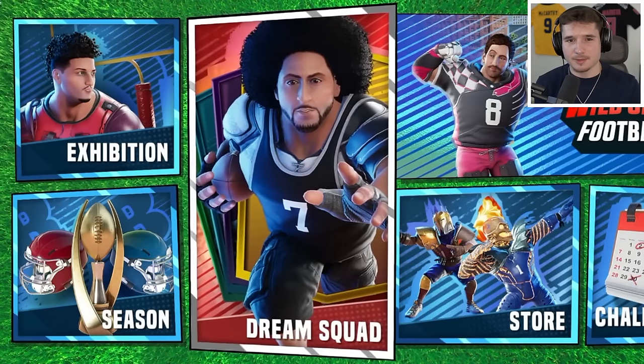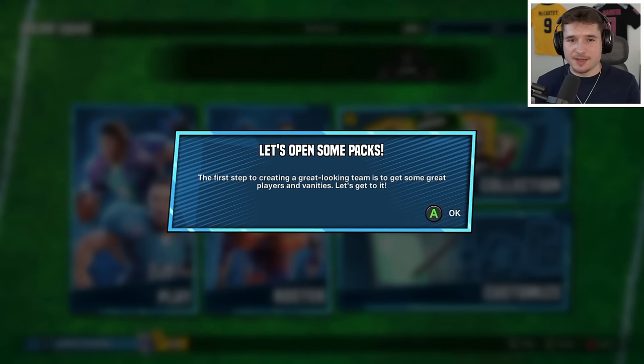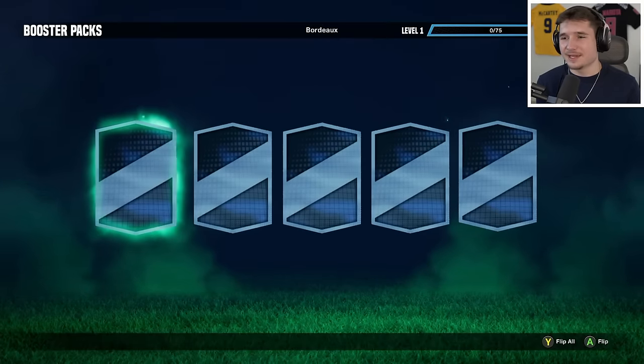I really want to play the dream squad mode today, and from this introduction alone, it looks like we get to create our own team. In this mode I can personalize our team's colors, logos, jerseys, and stadiums, so let's dive in by opening some packs — this looks like it's going to have a pretty cool animation, so I'm just going to sit back and enjoy it.